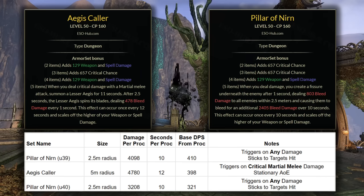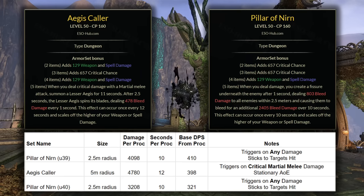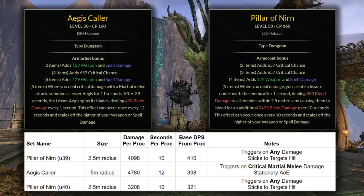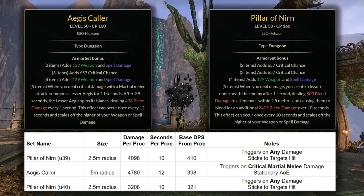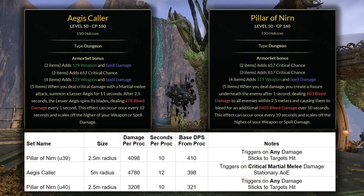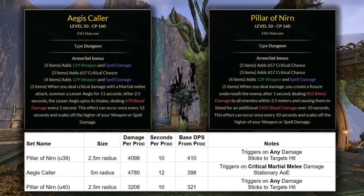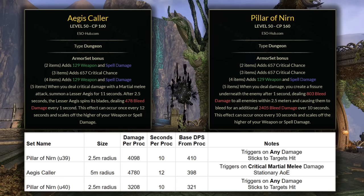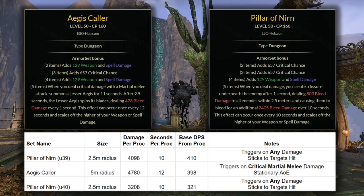There are a couple of important things to note. The damage from Pillar of Nirn is triggered on any damage, meaning it can fire off on pretty much any kind of build without worrying about it. It also sticks to the target once it goes off, so even if the enemy moves around after the DoT is applied, you'll still be getting all of your damage. Aegis Caller does more damage per second and it's also in a large AoE, but the trigger condition is critical martial melee damage. You can get this as a guaranteed proc using Stampede since that's an automatic crit, but because of the proc condition it isn't quite as universal across builds as Pillar of Nirn. If you're not using Stampede, you'll need some martial melee damage in your kit to proc this, and then you're waiting on that to crit, which could mean downtime between procs and swing things back in favor of Pillar of Nirn.